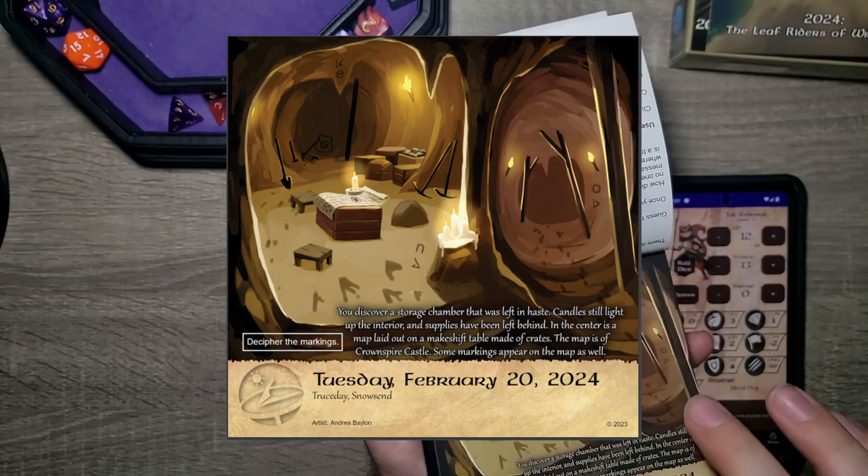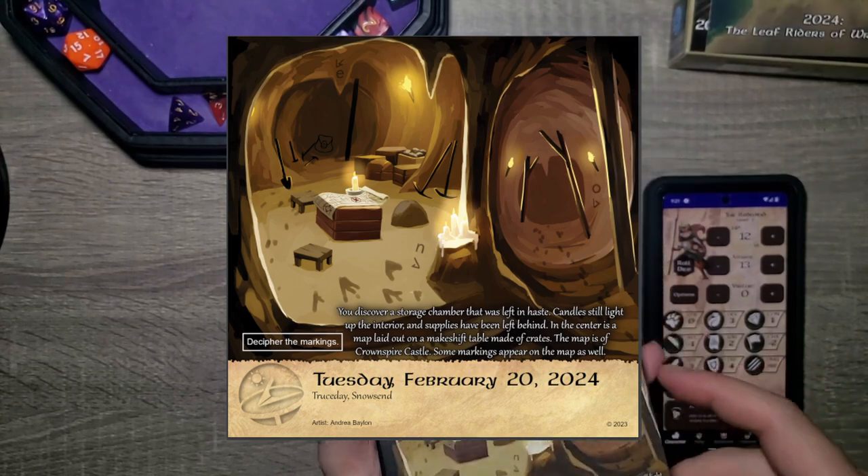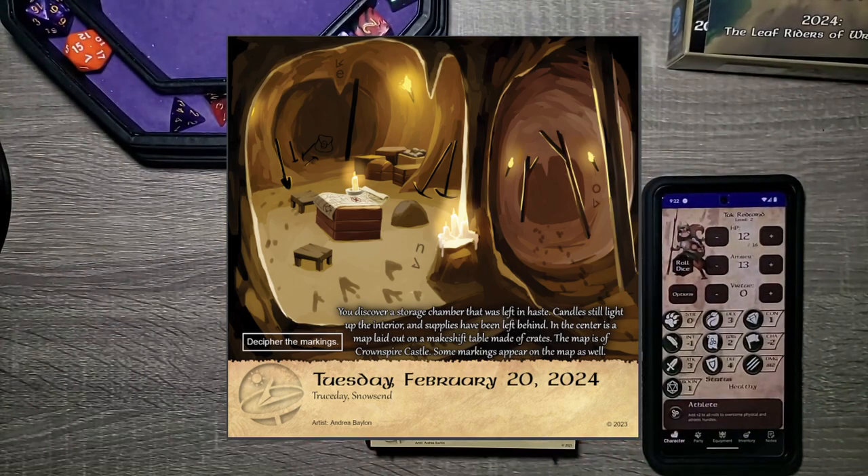I've also noticed these little runes. I don't know if they're going to mean anything, but maybe I'll go back and look at them. But there are these weird little rune symbols. Anyway, there is a backpack.